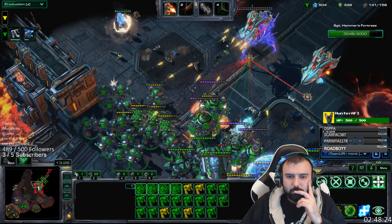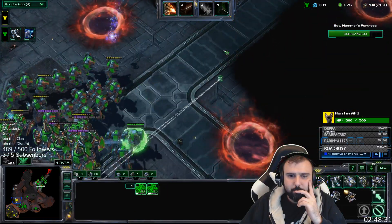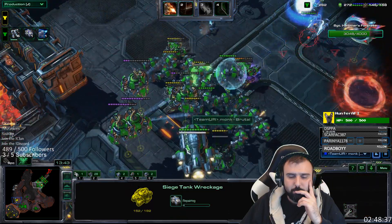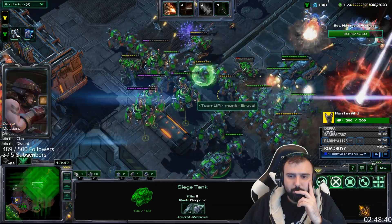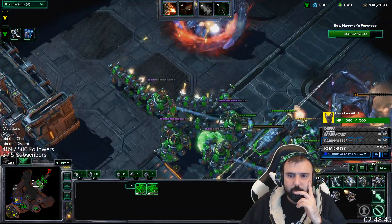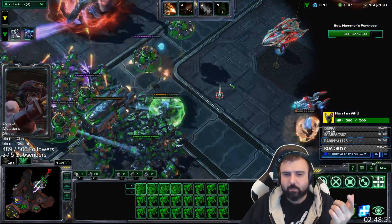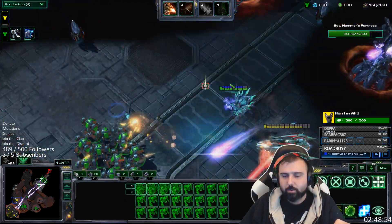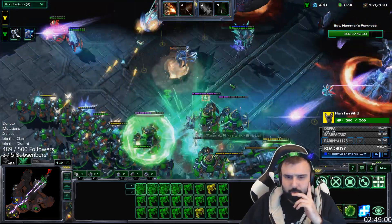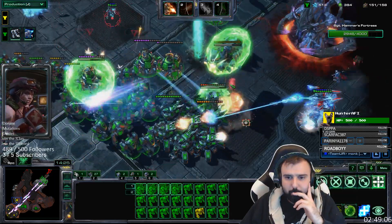Even with only eight tanks they're just killing all the ground really fast. For control groups, it's just the Herc. If I get more Hercs and tanks I put all the Hercs on one control group, and the second control group is science vessels and goliaths. Some people find it easier to have tanks and Hercs on the same control group so you can right-click to load them in quickly.